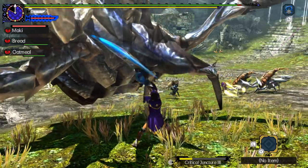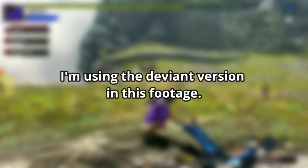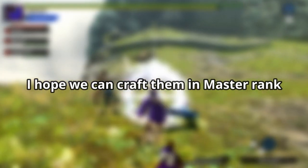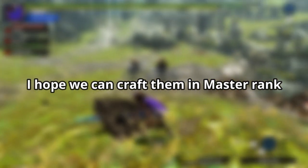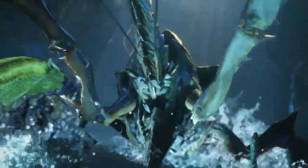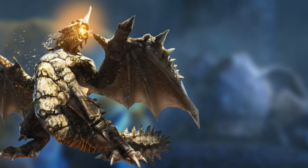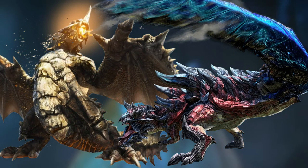In terms of the weapons, Shogun Ceanataur weapons are decent — they have long sharpness, but we might have other options early on in G-Rank. I think it's great to know that we have Shogun Ceanataur in-game. We might see his Apex version pretty soon, which opens more possible returning monsters in-game such as Gravios and Ceanataur variants.